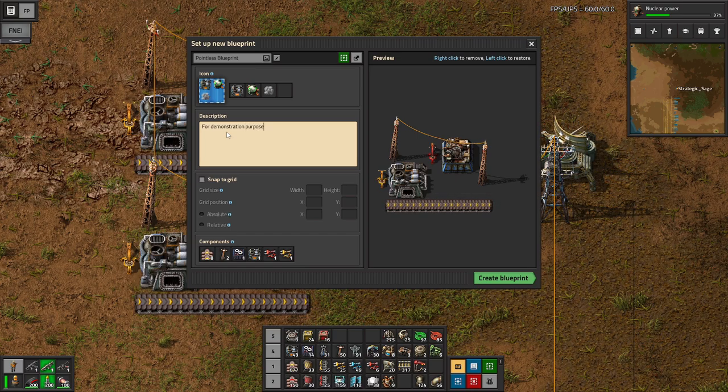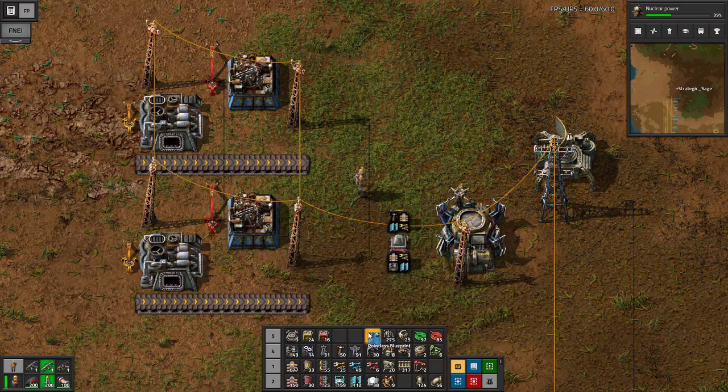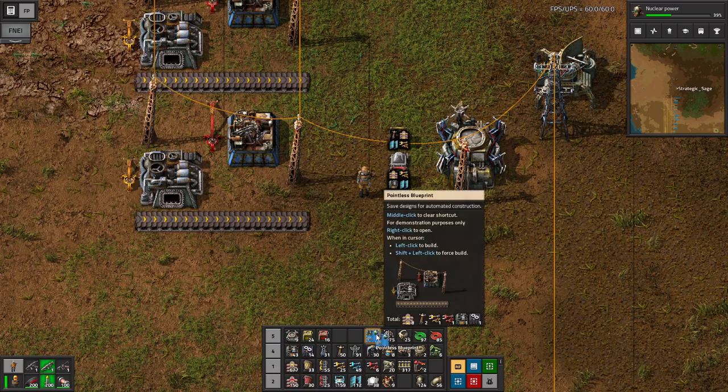If you end up using blueprints a lot, you'll have dozens - maybe hundreds - and you'll forget what some are for, so descriptions really help with identification. Snap-to-Grid is a more advanced concept we won't need for this series, but it can be used for situations where things are far apart in your factory and you want them to line up - train stations is a popular use. The components and preview allow you to edit: right-click to remove, left-click to restore. So I can turn off transport belts and bring them back. Then we can put this on our quick bar and use it wherever we want.